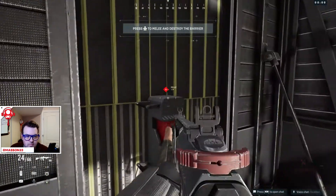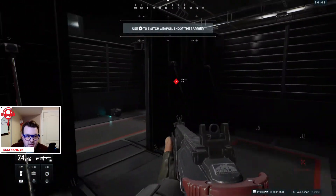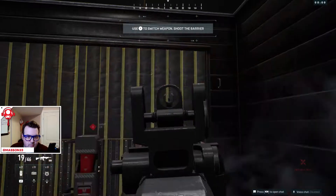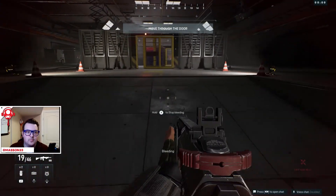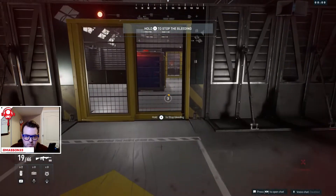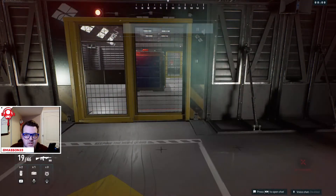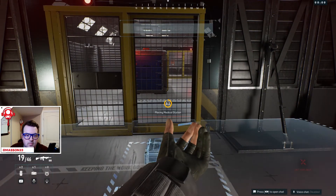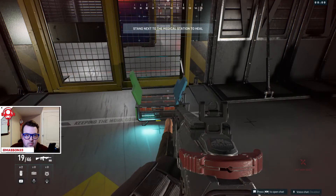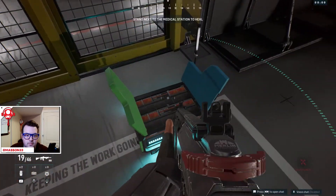You're performing well. Let's try a melee attack on that barrier — you can also remove barriers by shooting. Switch to your main weapon and move through the door. Looks like you stepped on a claymore — we often value the health of our team members. Stop bleeding. Get your free med kit; colleagues can heal themselves. Stand next to the med station and heal yourself to maximum health.